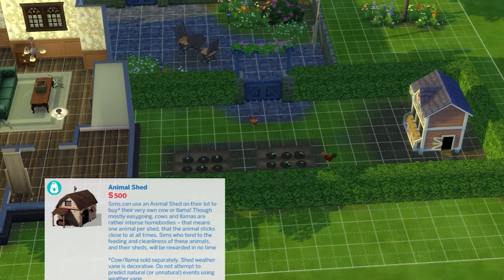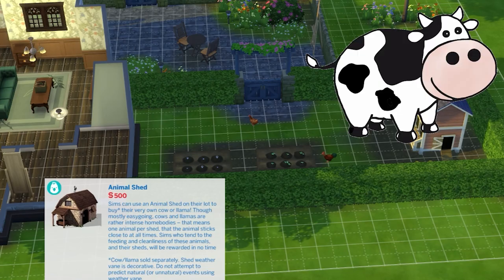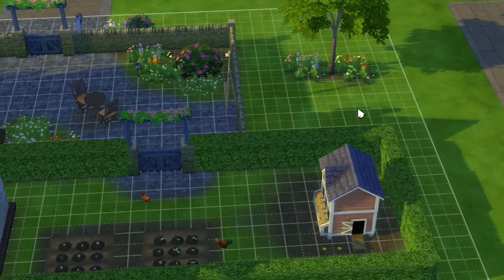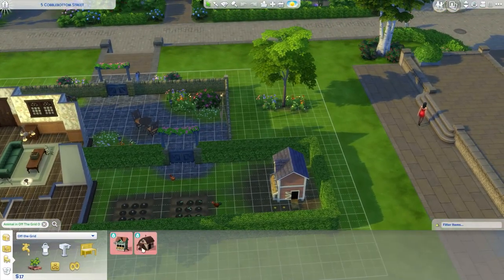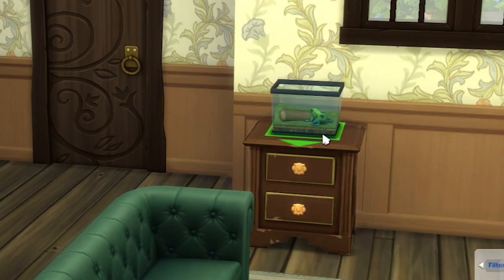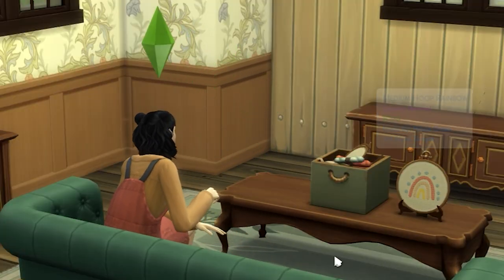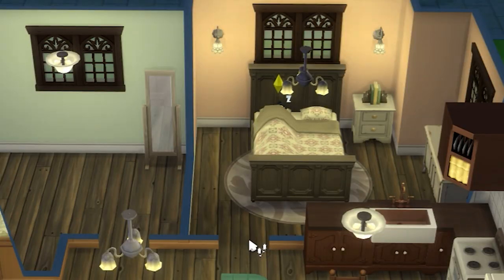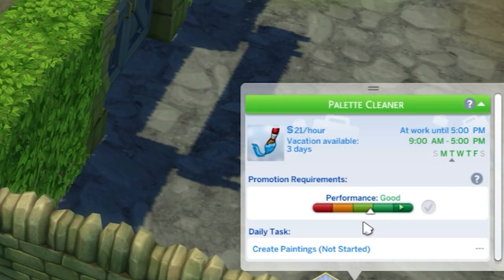I was looking to see how much an animal shed would cost because I want to buy cows — that is my main thing in this game. We're gonna have a little cow farm eventually. We need 500 simoleons which we don't have. Let's display our little frog now and set up our embroidery too. We really need to make some money, but we also really need to make friends. After she gets home from work today she's gonna make that bank, then come home and we'll find her a friend. Look at her performance at work — she's doing so good!